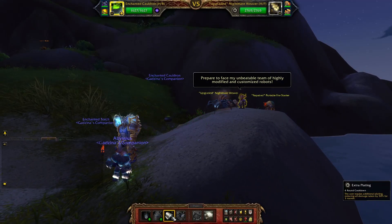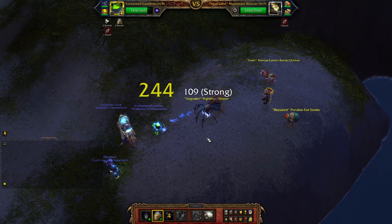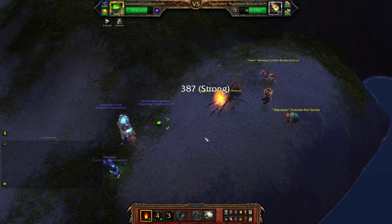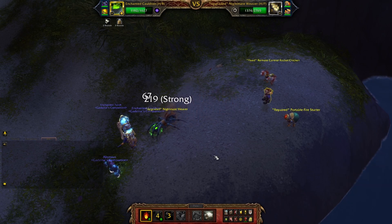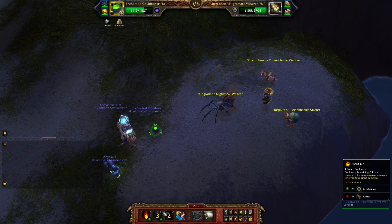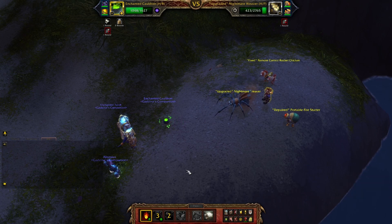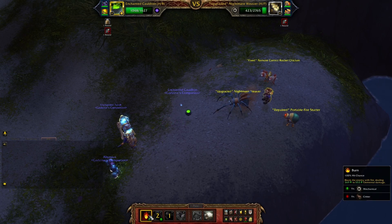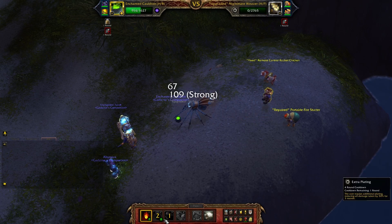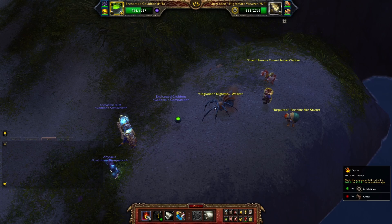Start with Extra Plating — very important. Then go for Heat Up and Burn. Heat Up is very important because the Spider does more than one attack per turn sometimes, so it counts 2-3 times and does a lot of damage. Burn again. Now we're weaker — go for Burn.